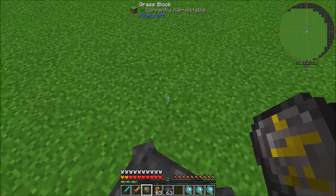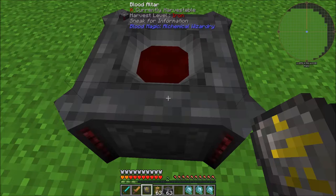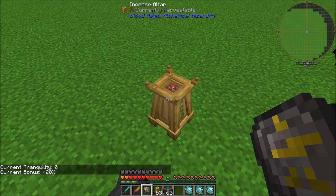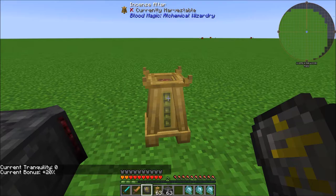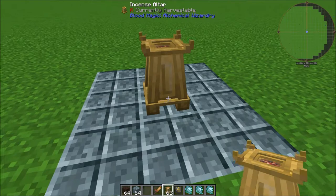That bonus does scale. If you have runes that increase the blood you get from self-sacrifice, the Incense Altar is going to increase those by 20% as well — it all stacks together. There is a way to upgrade this Incense Altar. Right now we have a current Tranquility of 0, and if we increase that Tranquility, that's going to increase the bonus. To increase your Incense Altar, you're going to need to put down a 3x3 of pretty much any building block and put your Incense Altar on top of it.